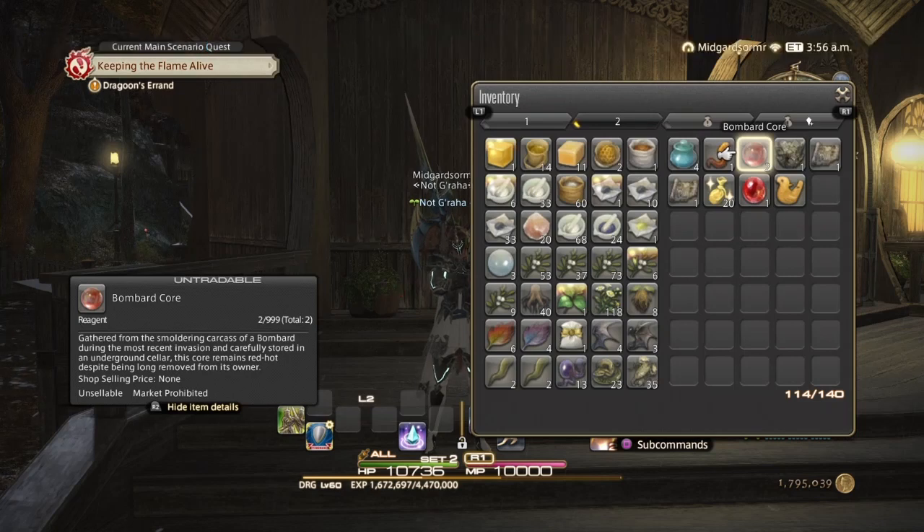You have your Challenge Log for your Grand Company, your Hunt Log Rank 3, your Leveling Roulette, Fates, and FATES of the Grand Companies to get those seals. I do have a Tips and Tricks video on how to get Grand Company Seals using Expert Deliveries, so I'll make sure to link that for you guys to use as reference.